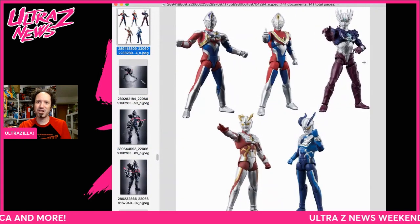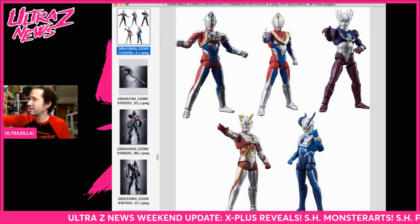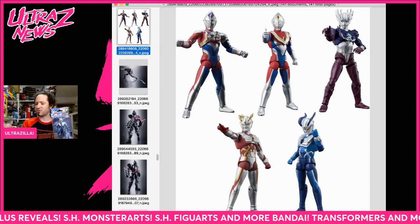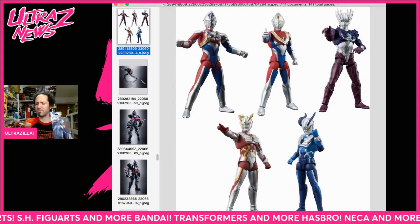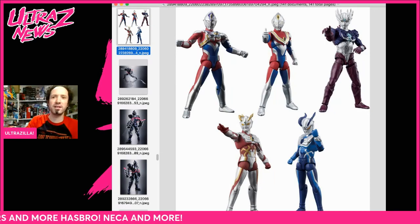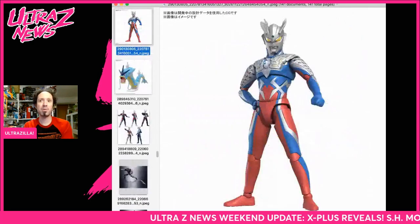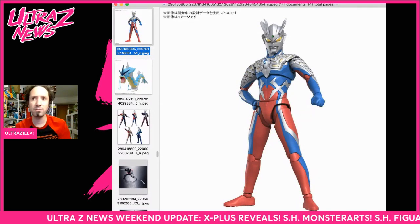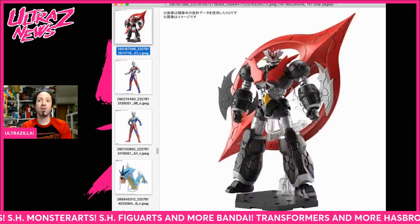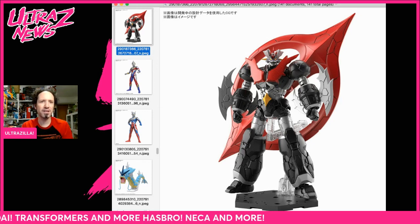We're getting some more Shoto Ultras — got a bunch of them including two that I haven't reviewed yet in the Ultra Action line: Ultraman Zero Luna Mode and Luna Miracle and Strong Corona Mode — yes, I said the word. We got more of those coming, got some kits coming. Gyarados from Pokémon, there's a Plamo kit. Speaking of Ultraman Zero, we got a Figurized Standard of him and a Figurized Standard of Ultraman Trigger Multi-Type in the Infinitism line.